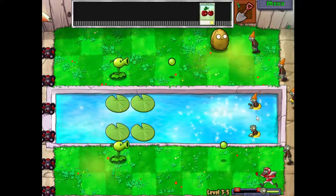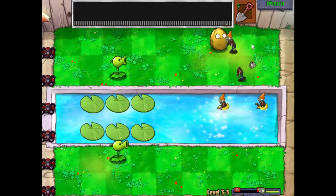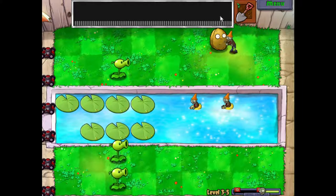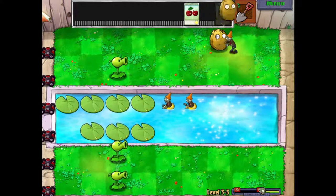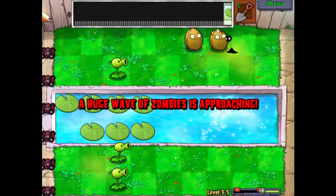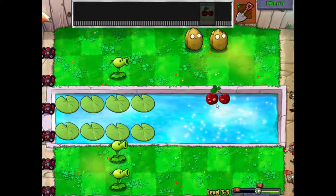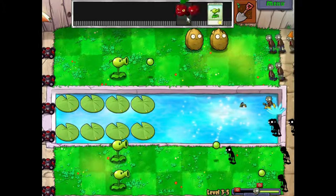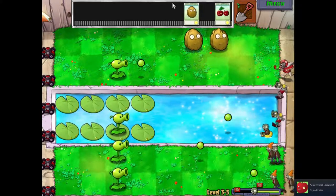We'll have to save one for those guys. I need one over here — come on. I need a cherry — give me cherry. Thank you. I don't have any shooters up here, that's bad. And boom! A huge wave is approaching. I should probably not have used that much, but who cares. Boom! Achievement unlocked — Exploatator! Cool.